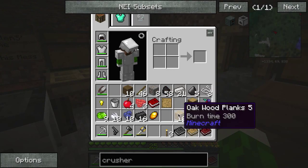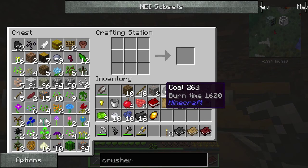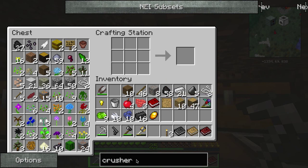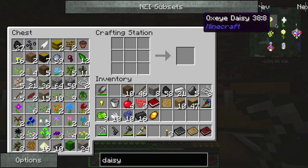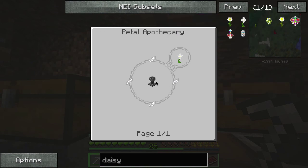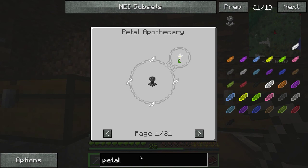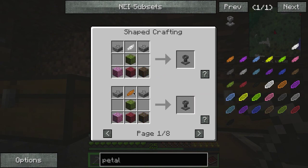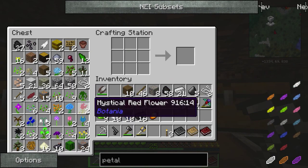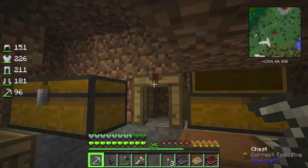I'm probably running out of time here. Let's quickly do this - since I forget what it's called, let's look up the daisy because I'm going to need the pure daisy. It's called the Petal Apothecary - that's it! That's what I want. Super simple - I have petals, and it doesn't seem to matter which color. I already made some - there we go: petals.